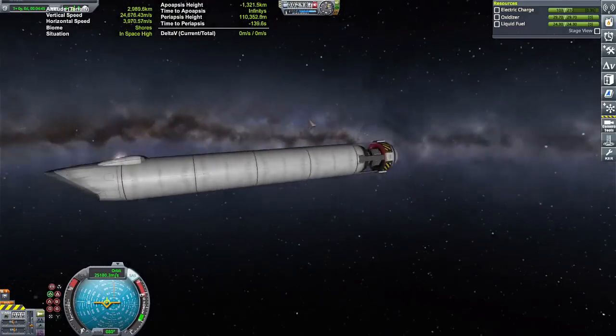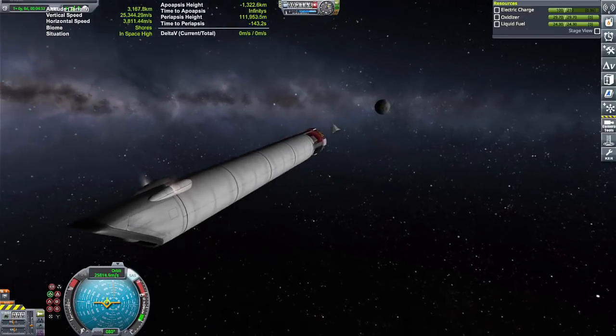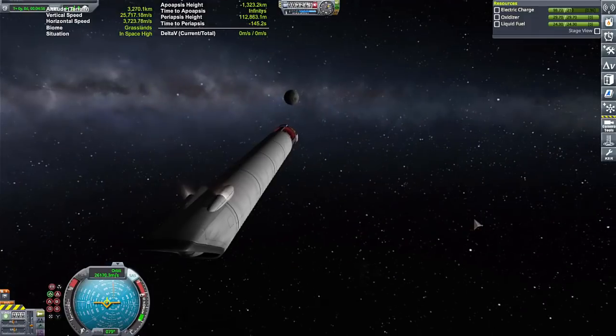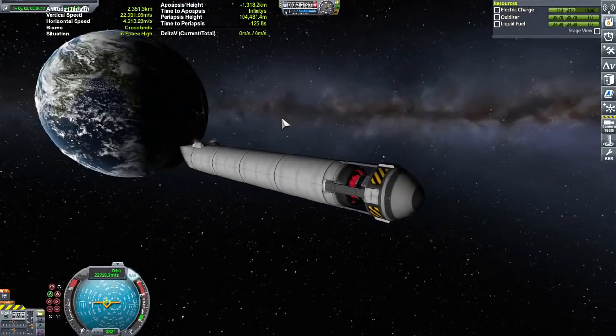So technically all around your craft would be darkness, and in front of your craft would be this shining, blinding ball of light. I could imagine that would be so cool to actually depict in a sci-fi show — to really see what a warp drive would feel like or look like inside the warp bubble as you're traveling at or faster than the speed of light.